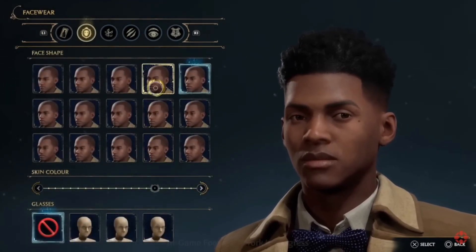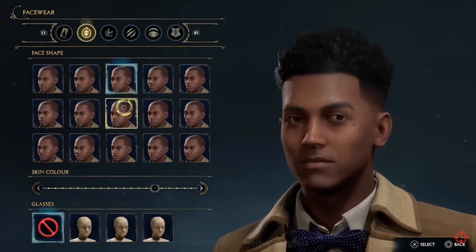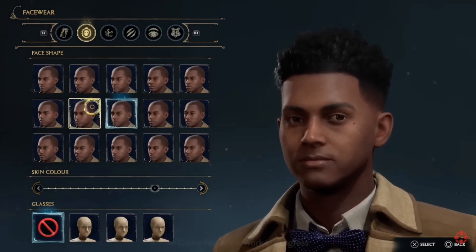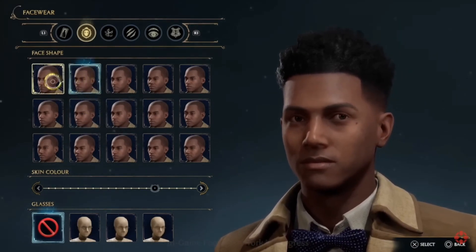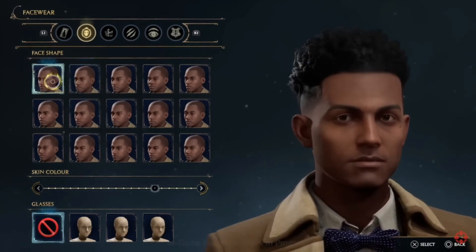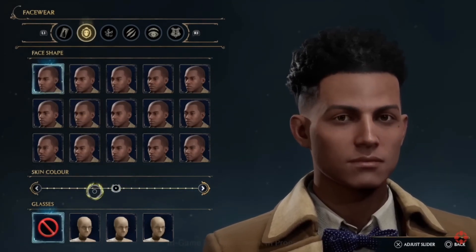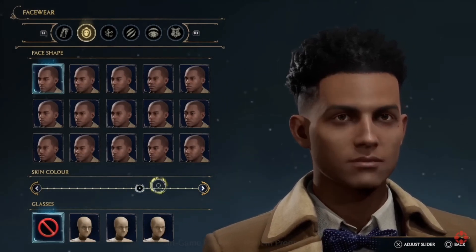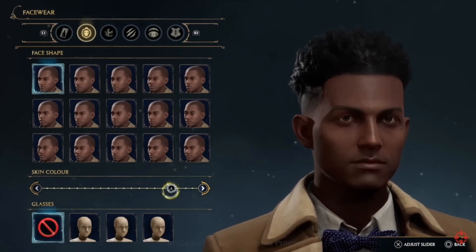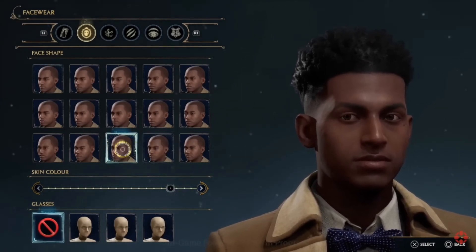What are we looking at with this tab? I see face stuff. Yeah, so a lot of the different faces from the previous screen are choices you have here — getting into the details of face shape and skin color. And because a lot of people are going to want it right away, glasses are also an option later in the game, but we give you some options right up front if you want glasses for your character.